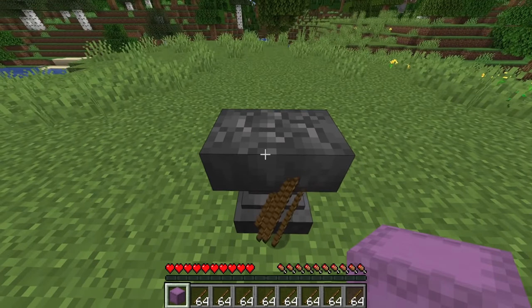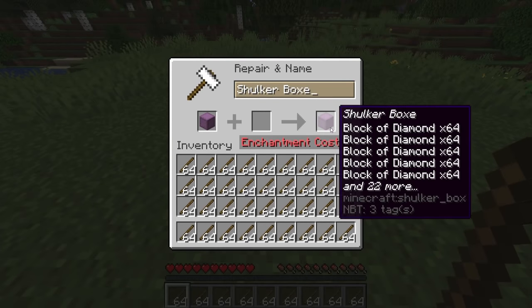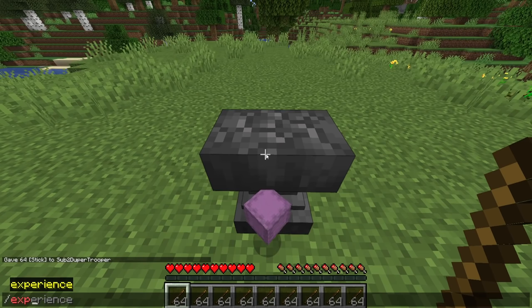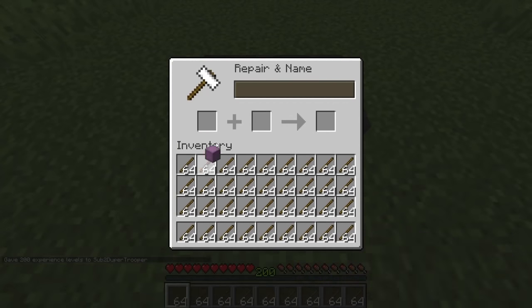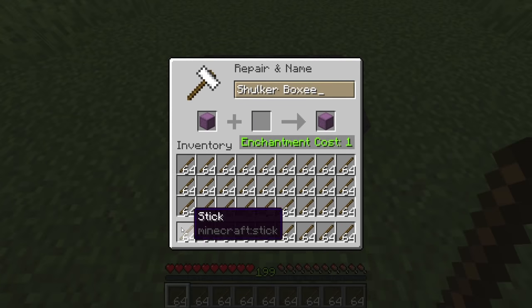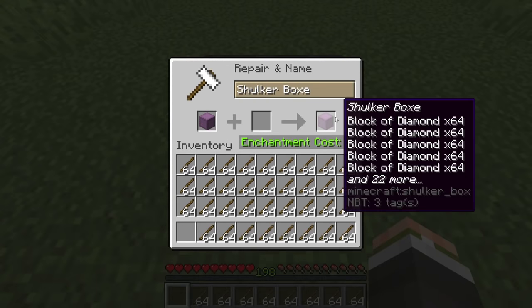There's a 12% chance that an Anvil will break whenever you rename an item. So what you're going to want to do is just put it in and rename it. I've just given myself 200 levels. You're going to drop the sticks on the floor, pick up the shulker box, put it in here, rename it, and then if the Anvil breaks, you're going to have to put the item in here, throw it out, put it back in, and rename it again. Wait for you to pick up the sticks, and then if the Anvil breaks while you're doing this, the item will actually dupe.